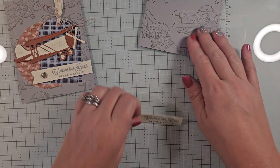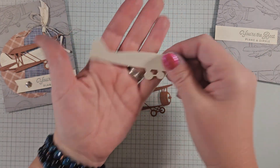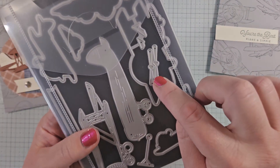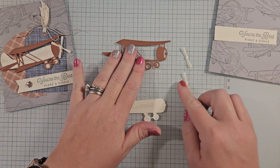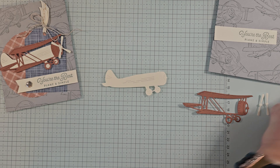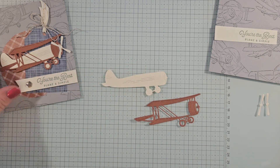Let's build our plane. I've already die-cut my plane pieces in Very Vanilla — the base of the plane — with wings in copper clay, and two propellers in Very Vanilla as well. The dies are really fun; they'll cut both propeller pieces at the same time so you only need one pass. If you have trouble gluing intricate pieces, I'd recommend using adhesive sheets to make things a little easier.